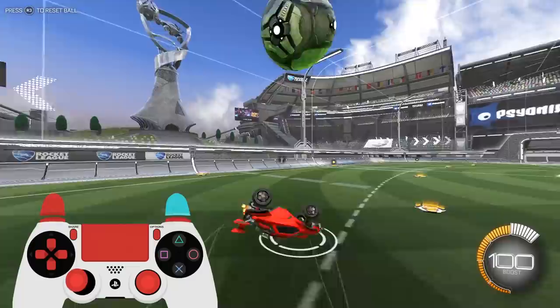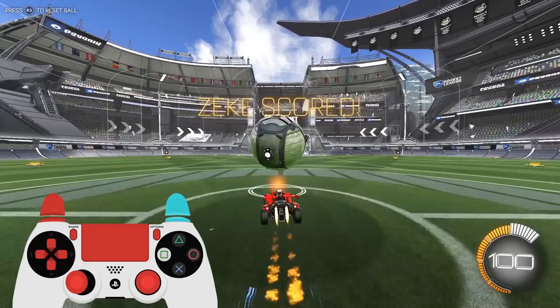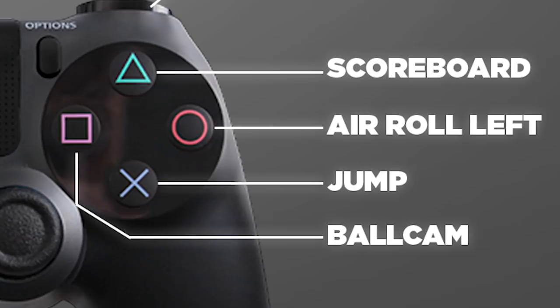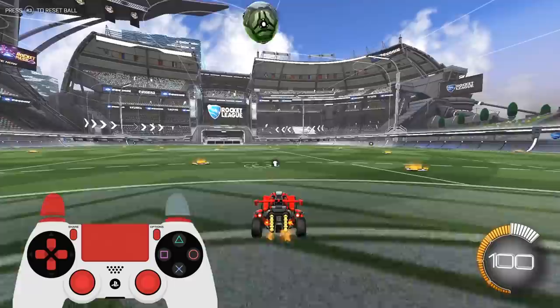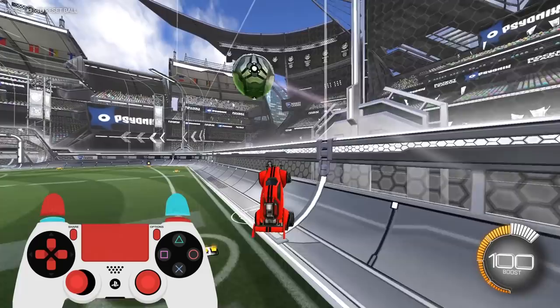By moving boost to a finger you don't use for anything else — R1 — you're not hindered at any point in your gameplay. Now I can boost, power slide, flick the ball, and cook an omelette all at the same time, effortlessly. Later on, I moved ball cam to square, because I was toggling it off and on a lot, so now I don't even have to move my thumb — it's just laid across X and square. I also added air roll left to circle, opening up a whole other world for mechanical control in the air. I also have triangle as scoreboard, although looking back I would have made that the other direction for air roll, because now I'm only comfortable using air roll left. I'd recommend triangle as air roll left and circle as air roll right.